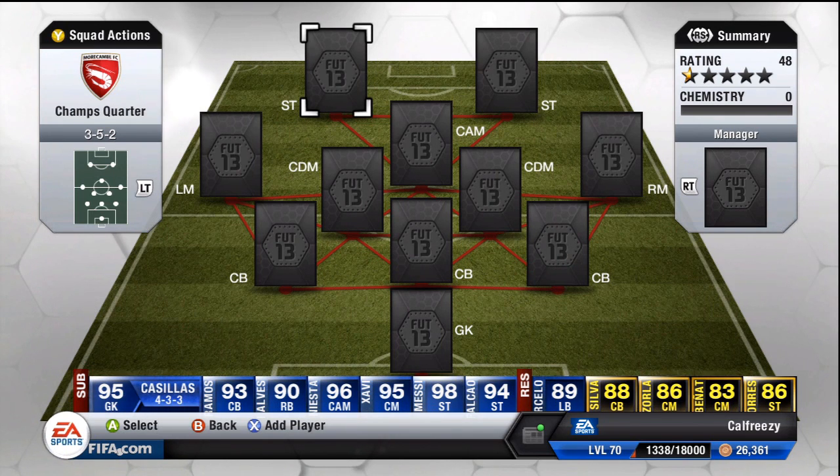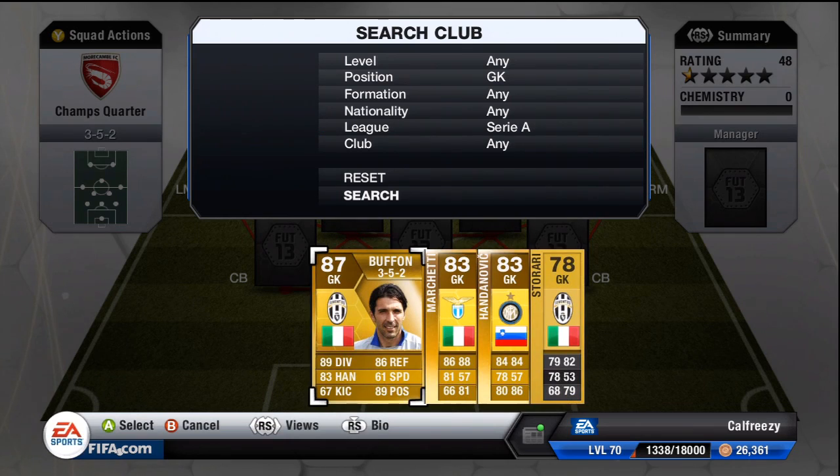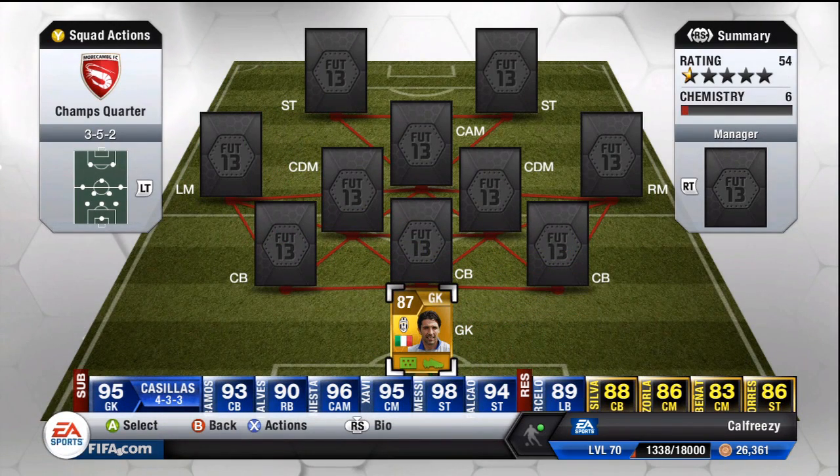There are some players, especially from the Galatasaray team, that I instantly took a look at — the inform Yilmaz as well as Schneider. Those were the two main players I was drawn towards as they're probably two of the most popular ones in that team. Unfortunately the rest of the Turkish league isn't on FIFA, so you can only really pick players from within Galatasaray if you want them to get any chemistry links.